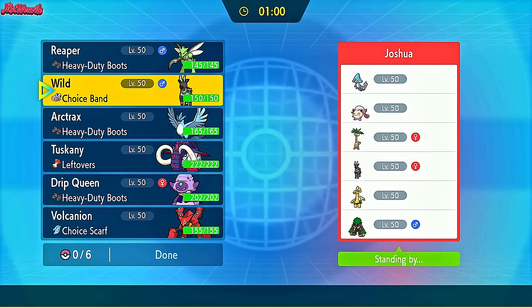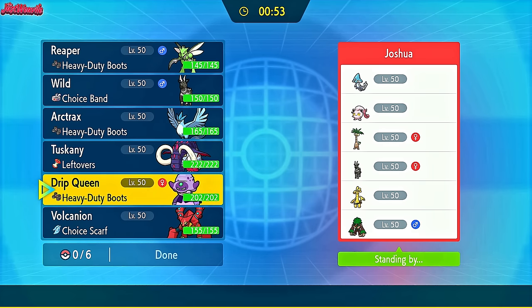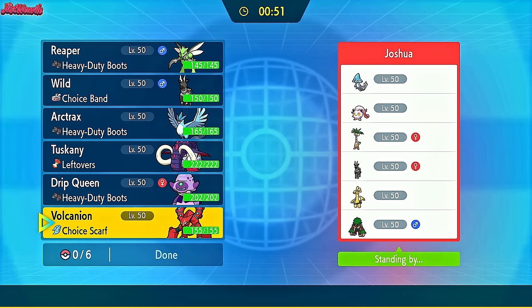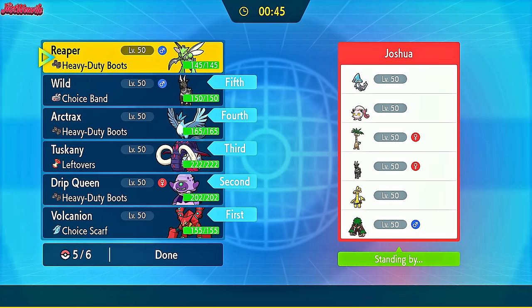Zebstrika could be good against both, although Azelf can get fire coverage, so that might not be the best idea. What I might do is lead with Volcanion, because it actually does pretty well here. So I'm going to go with the Volcanion lead to put some immediate pressure on the team.